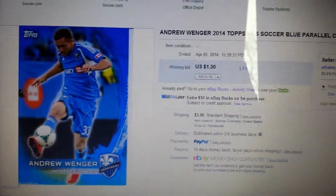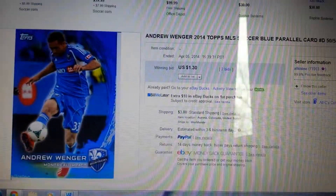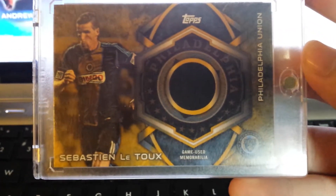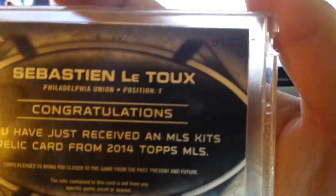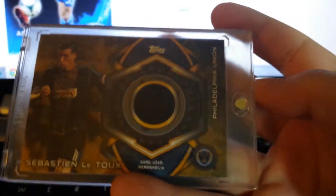And then I'm going to show you this — picked up, got it for an amazing deal. 2014 Topps MLS Sebastian Litu Gold Parallel Relic. Number 1 out of 25. I got this for, like, $17 shipped when they were selling up to $30. So that was a good deal.